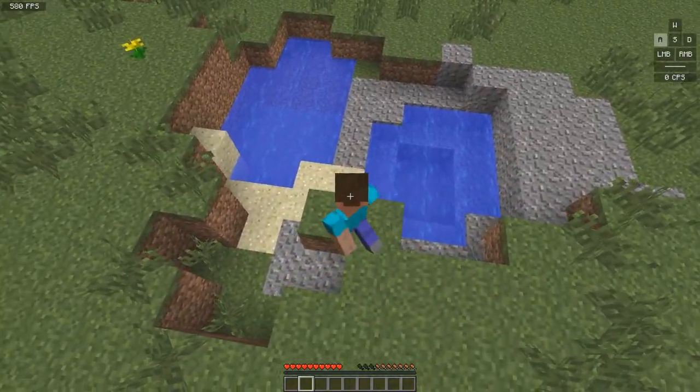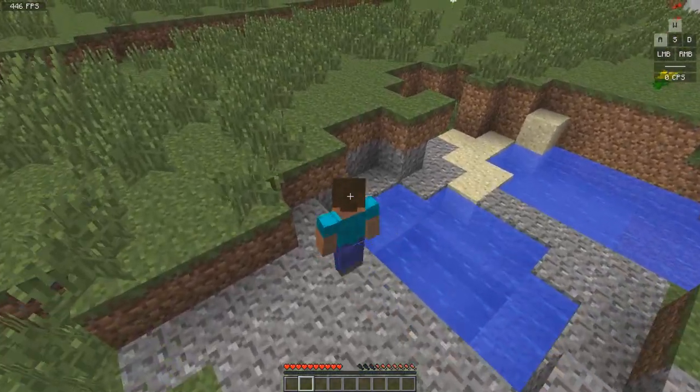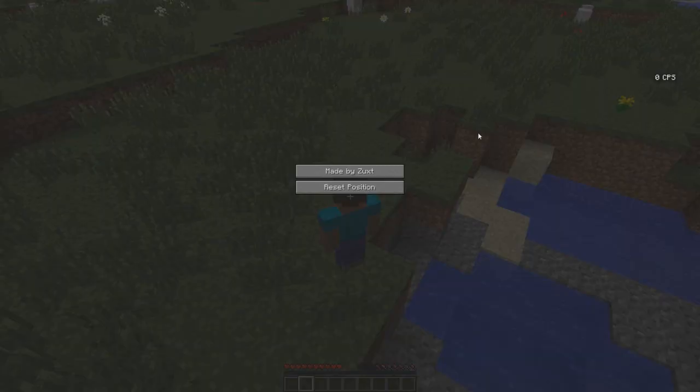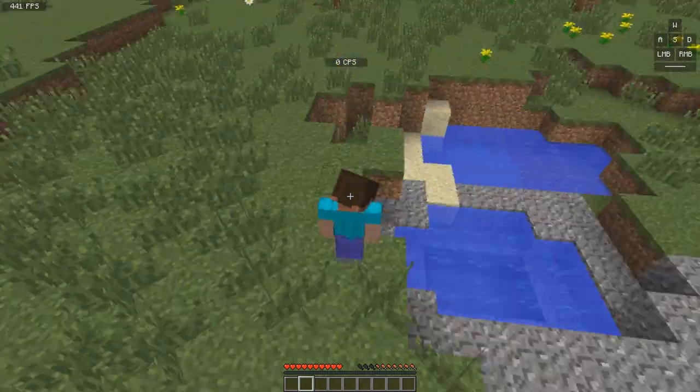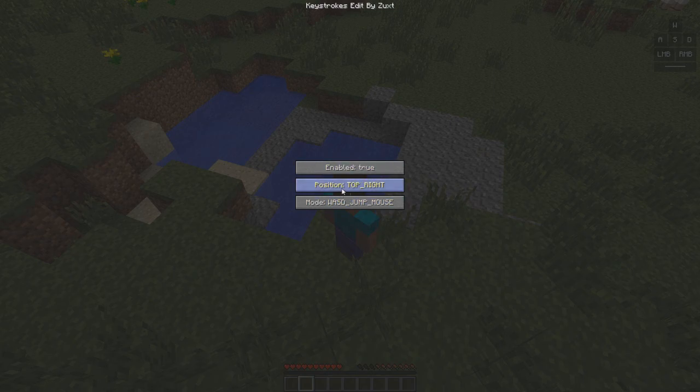I made it so it's easier to see when you press the keys — it goes to black instead of staying white. I have supported it to 1.8.9. With the CPS mod and FPS mod, you can move them around wherever you want. For the keystrokes, you've got these two positions enabled with these different modes.